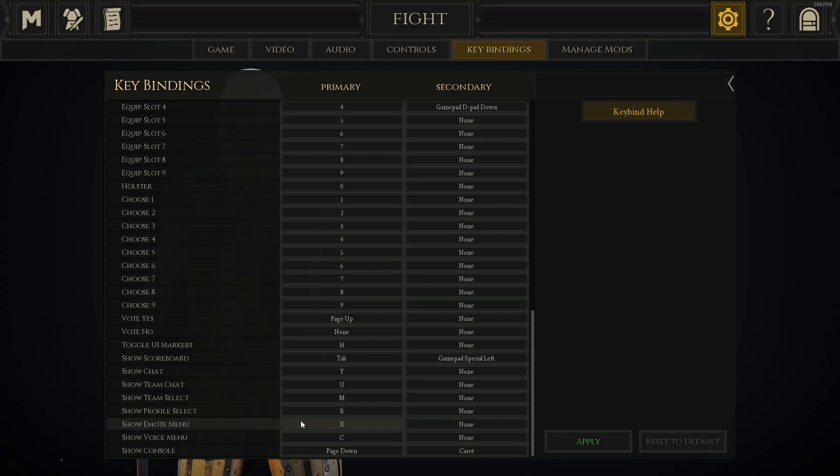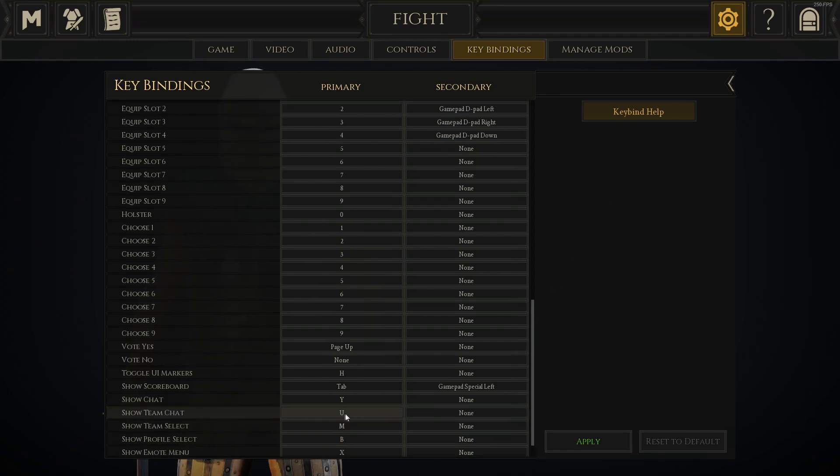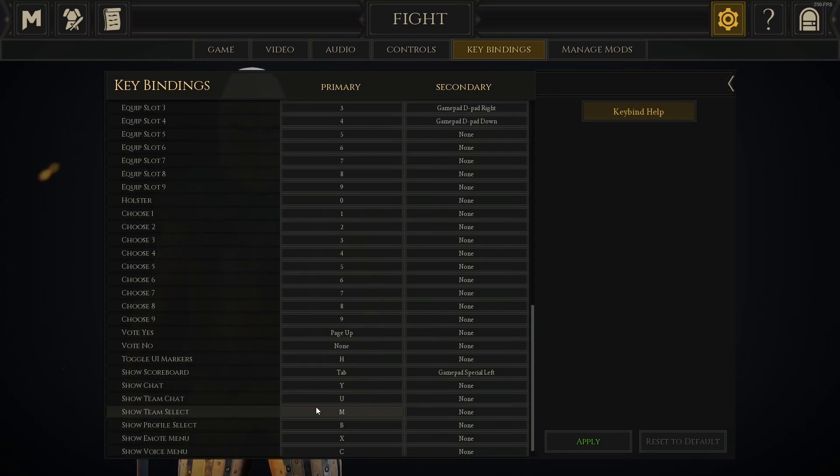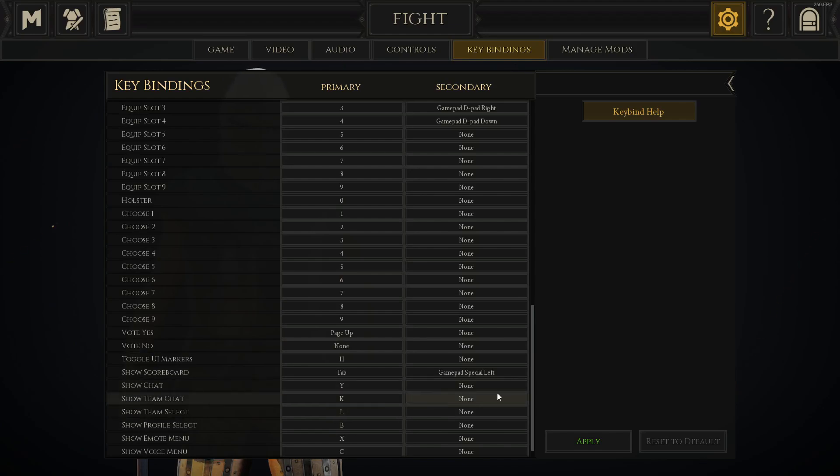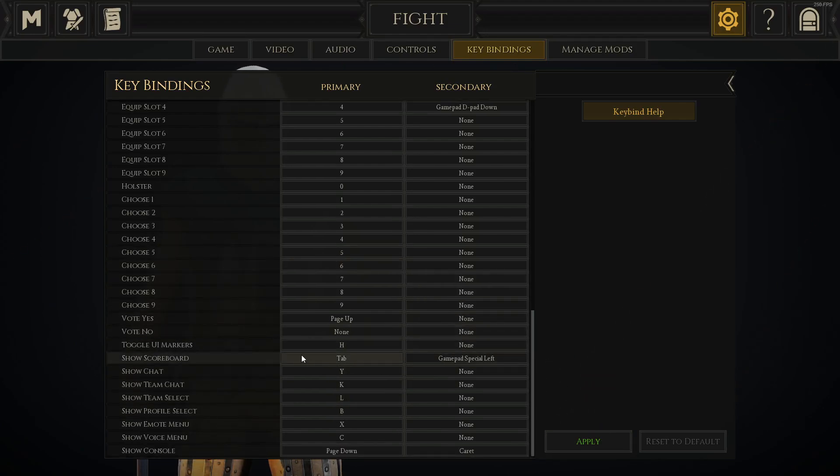After this you want to either unbind team select and team chat, or else bind them to something else like K and L. Just hit Apply and now you're pretty much done.